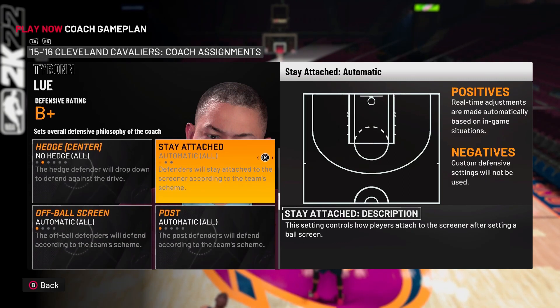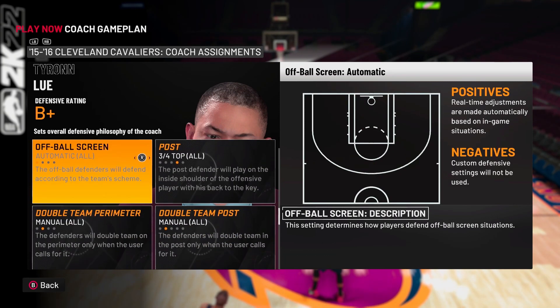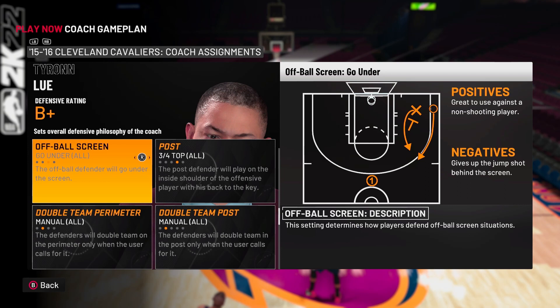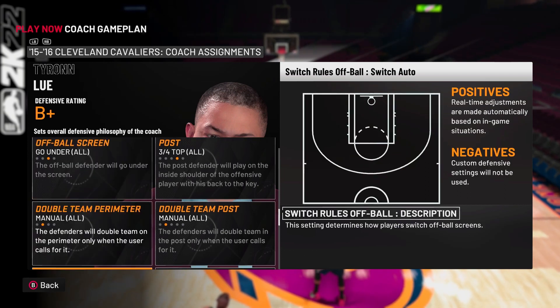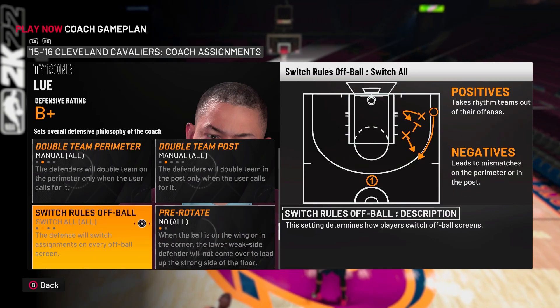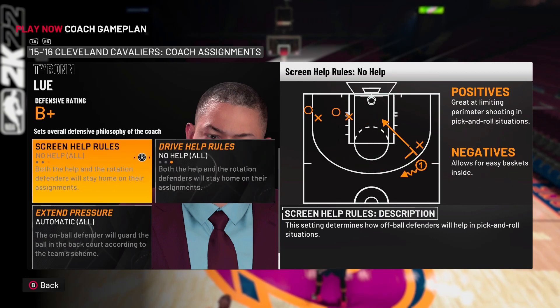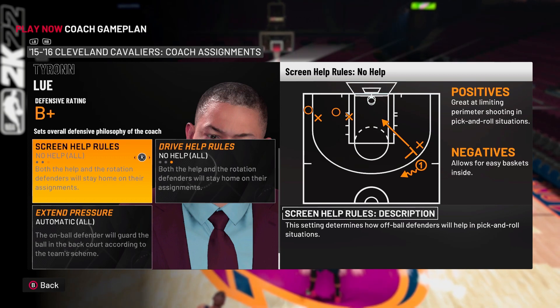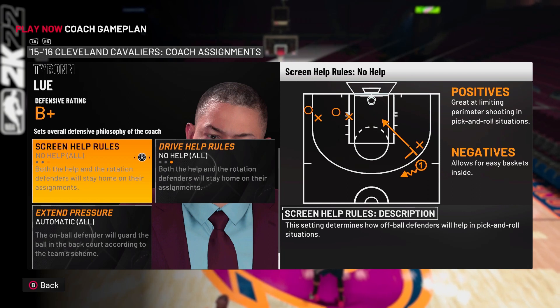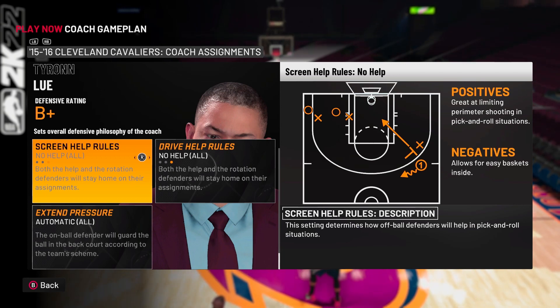I leave post defense on Automatic, though you can use Front or Three-Quarter Top. For off-ball screen, I put it on Go Under because some people run a lot of screens for three-point shooters. For switch rules, I leave that off. Screen help — always put it on No Help, never use rotation. If you have rotation on, the corner defender comes all the way over to help and the corner is wide open for someone like Ray Allen. Always leave it on No Help no matter what.